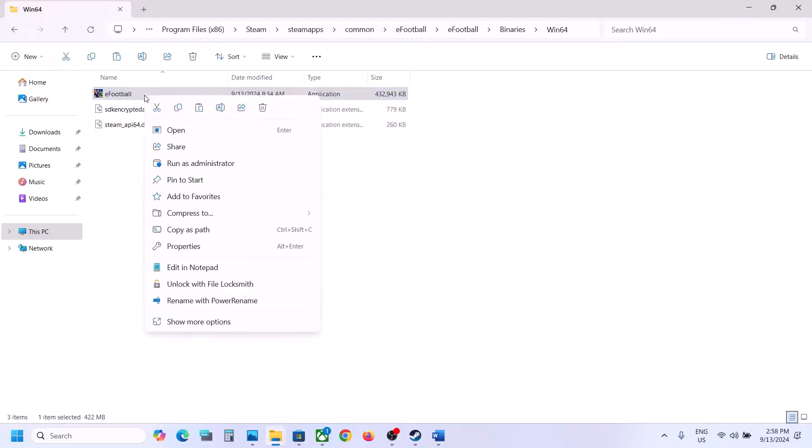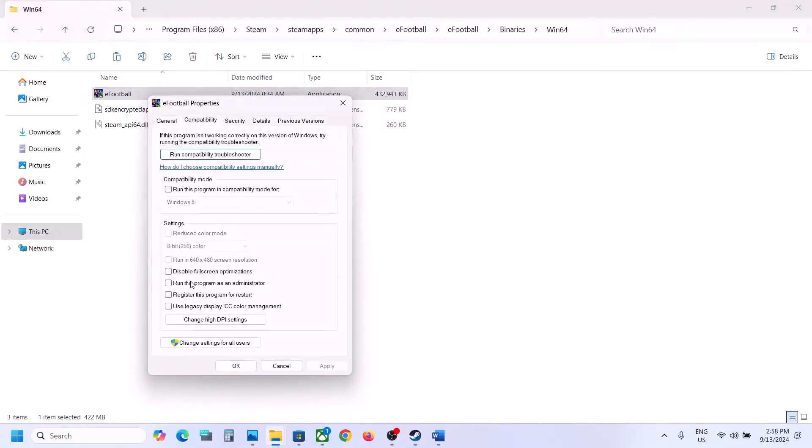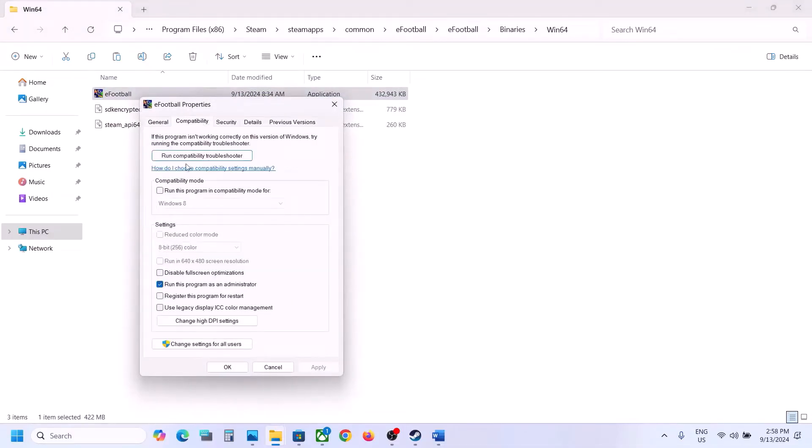Open the eFootball folder, open the Binaries folder, then Win64, and double-click to launch the game from there. If that does not work, right-click the game EXE, go to Properties, go to the Compatibility tab, and put a check on 'Run this program as an administrator', hit Apply, click OK, and launch the game. Still not working? Go back to Properties, check that box, then go to the Compatibility tab and select Windows 8, hit Apply, click OK, and launch the game.